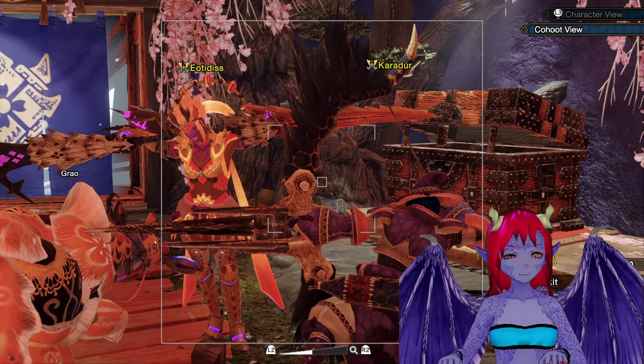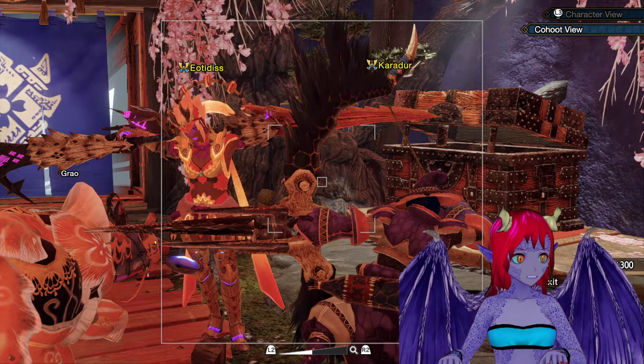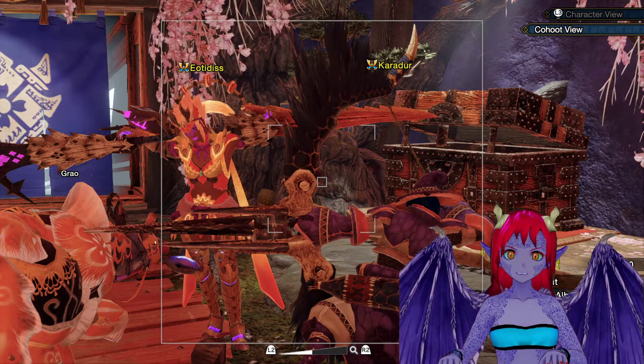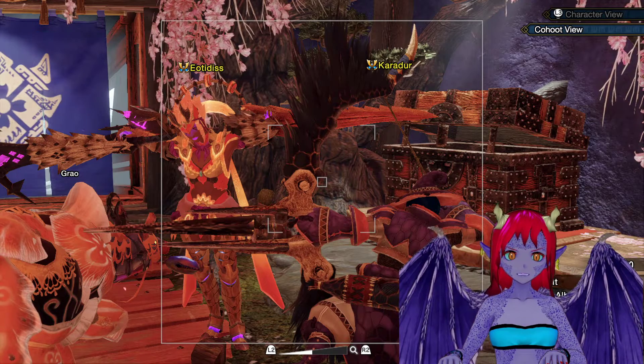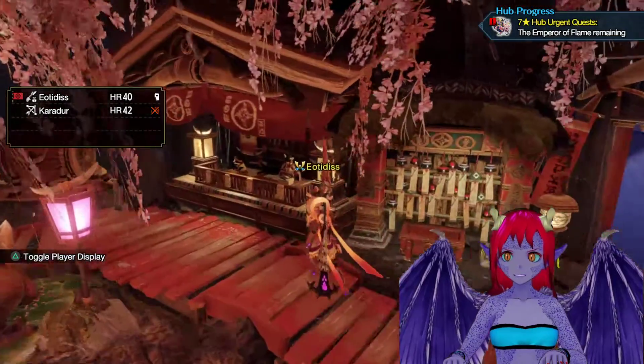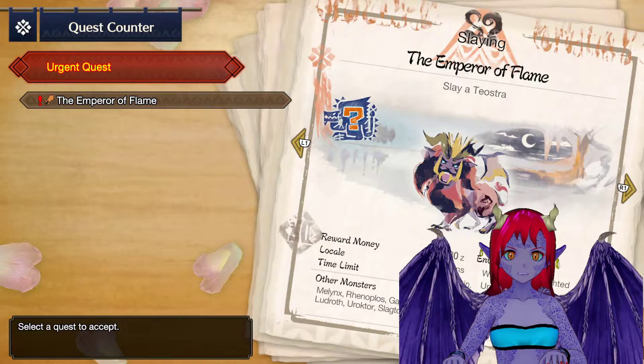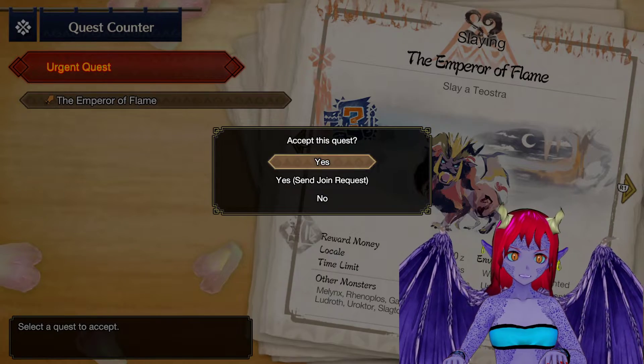Hey everybody, welcome back to some Monster Hunter Rise. I've got Carrier with me, say hi. Hello. And we've got a very important task for today. Today we have to get past Hunter rank 40 and in order to do that we must defeat Teostra, the big fire lion.